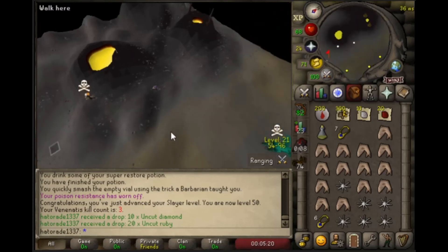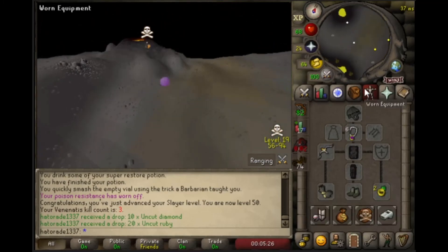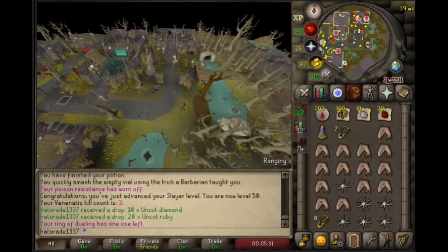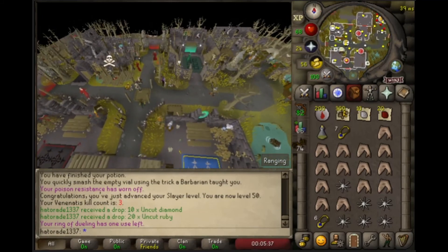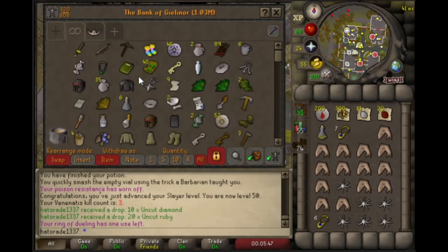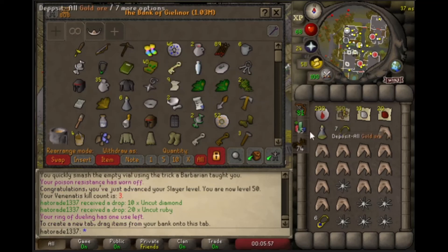I'm not bringing much risk — only like two or three prayer potions a trip, and only like 1500 ether in my bow, just because I have a bond I need to buy in like two days' time. My bank is worth one mil outside of the crossbow and the black mask, so ideally I would like to not have to sell off the crossbow. So I'm bringing very little risk — out we go again.